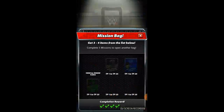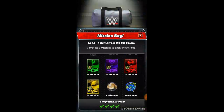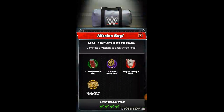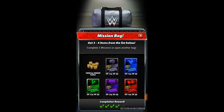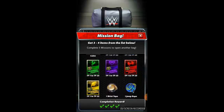I've tapped and this is the mission bag. These are all the things I can get from a mission bag — three to four items from the list. If you are new to the game, the first items you see are coins, used to enhance or evolve a superstar or to level up a superstar. Then the TP boosters — TP 1 to TP 25 — these are different colored training points which can be used to level up the moves of a superstar.